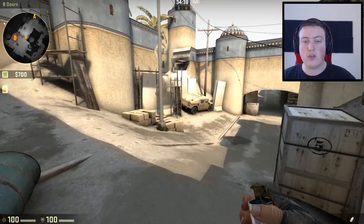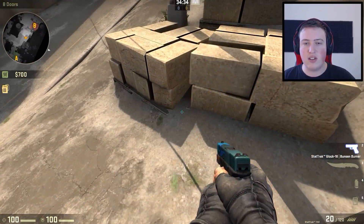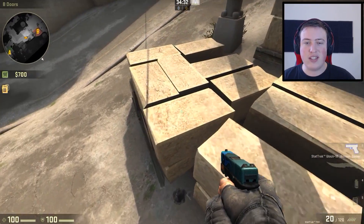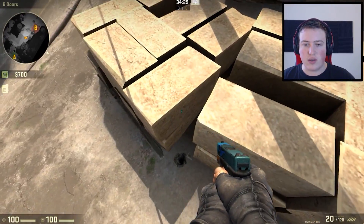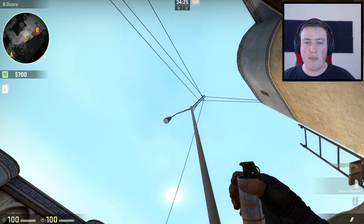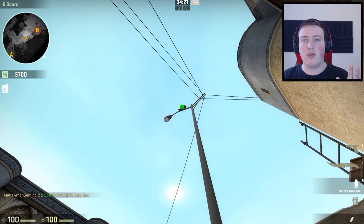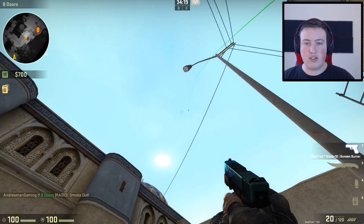First, I'm going to show you car. Car is extremely easy — it doesn't require very much precision. What you're going to want to do is get in this little nook right here. You'll feel kind of a click because you can't move any farther — it's going to block you. Get in that little area right there. We're going to aim all the way up to the lamppost, but not at the lamppost, just under the lamppost. And then we're just going to throw. Just as simple as that — throw it and wait.